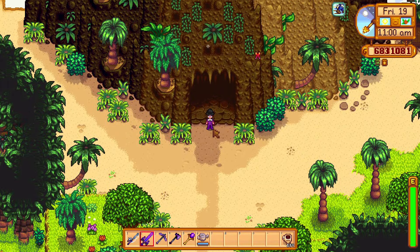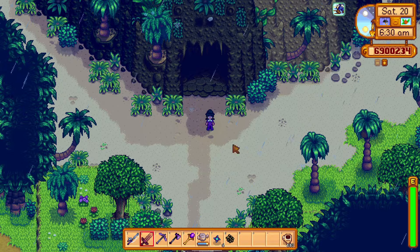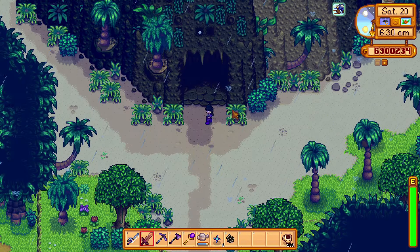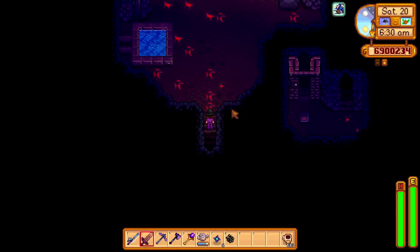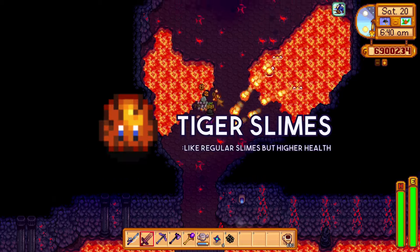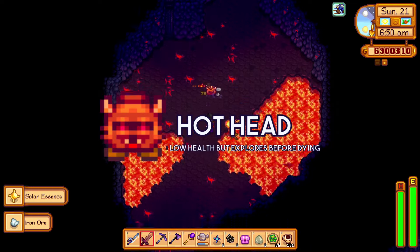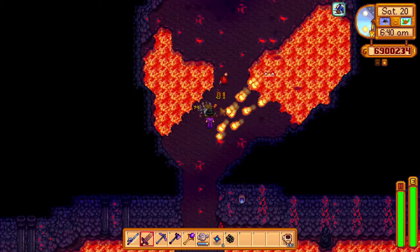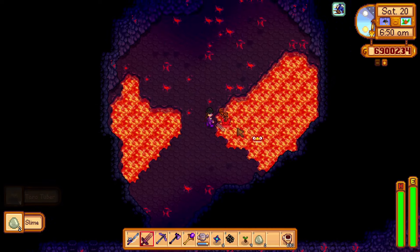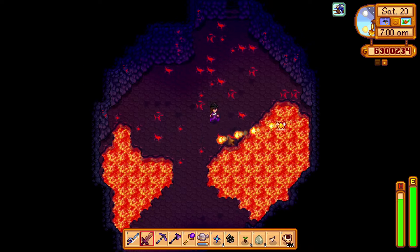Number 4. Now before you venture into the mines, it's important to know what type of monsters you'll meet and what they do. Upon entering, you will be welcomed by tiger slimes, which are just your basic slimes but with higher health; a hothead, which has low health but explodes before dying, so stay back; and lava lurks, which shoot a fireball that you can simply hit to defend. You can only kill lava lurks if they're two blocks near land, so try to bait them to come near land before you try to attack.